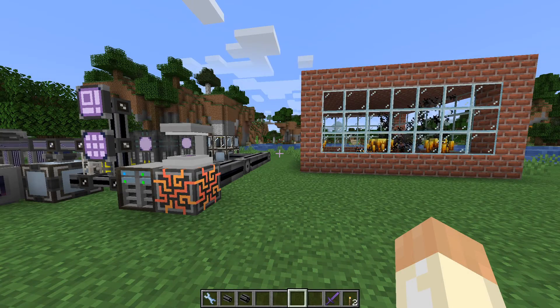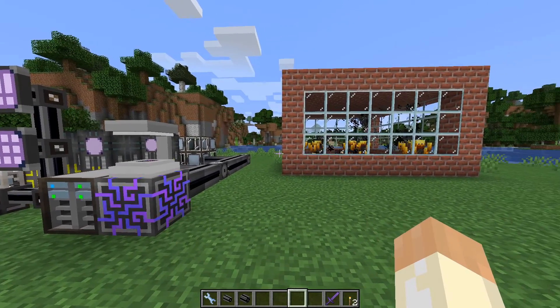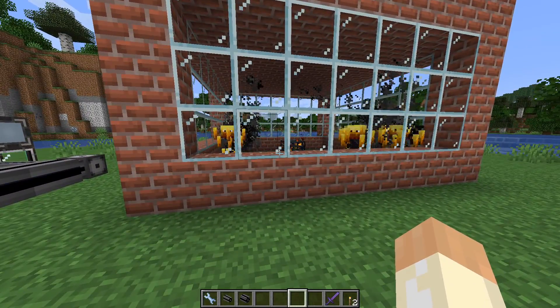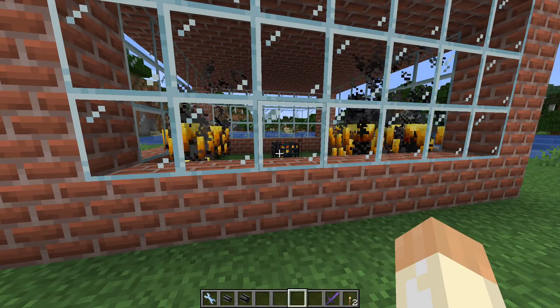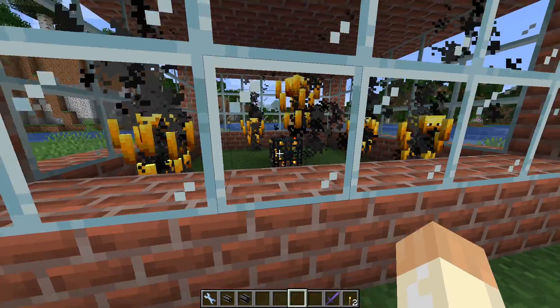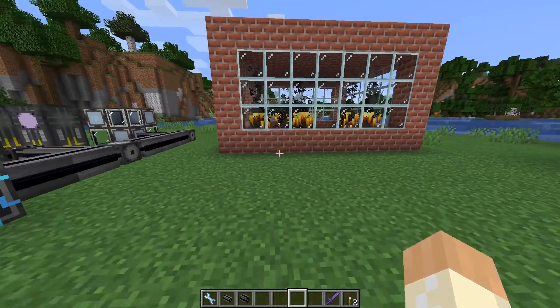Hello guys and welcome to another A2 tutorial video. In this one I'll go through how to use the spatial storage system to move things, more specifically the blaze spawner, but it could of course be any spawner or any block.